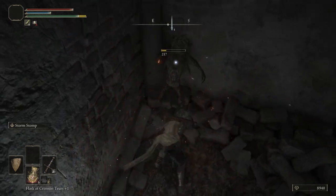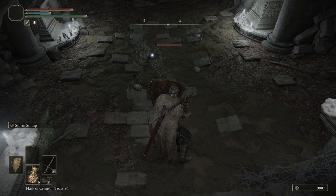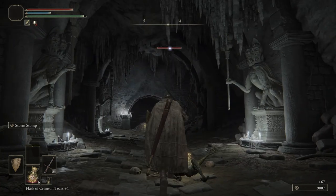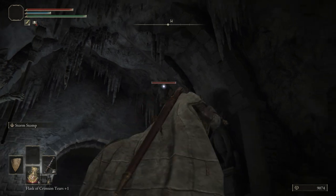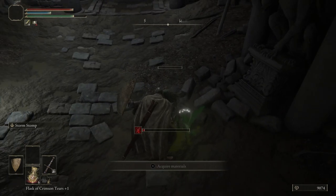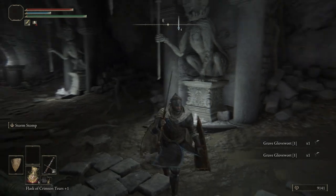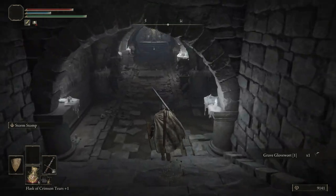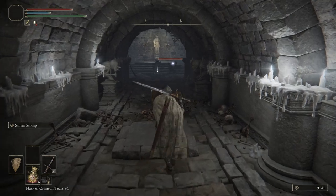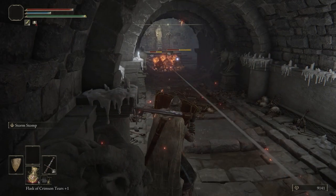Right here we have a gargoyle, and then off in the distance we're going to have another gargoyle. This is not a hard dungeon — you just have to be patient. Try not to get ahead of yourself because there are quite a few ambushes. Grab some Grave Glowwort. We have two gargoyles at the end of the path here — want to get their attention, they're going to run towards us. You can step on this trap — use the trap to your advantage, just be careful not to get hit yourself.